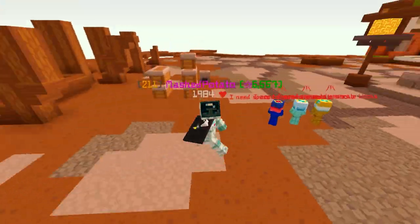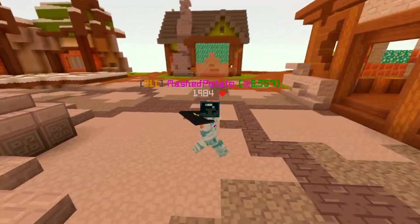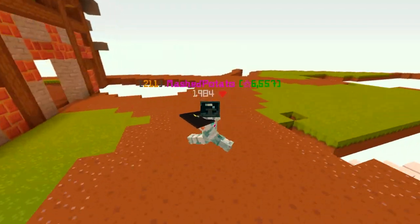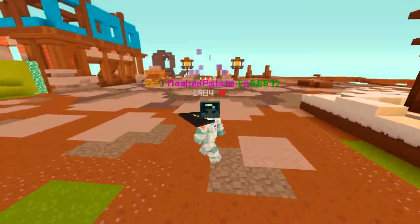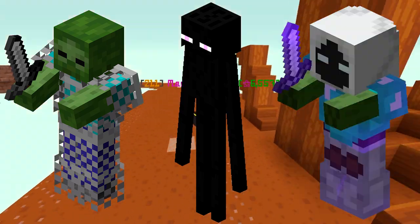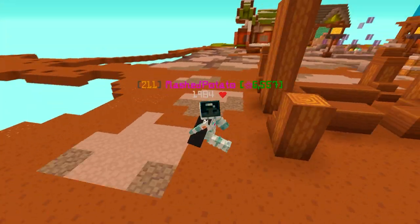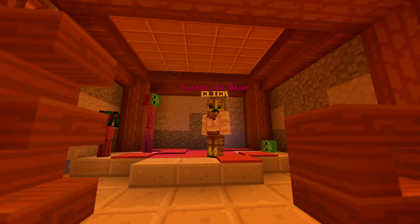First, killing mobs is a straightforward way to gain combat XP. However, not all mobs give the same amount of XP. It's best to focus on high-level mobs that have a lot of health and spawn quickly. Examples include the Crypt Ghoul, Enderman, and Revenant Horror. You can find these mobs in the Crypt, the End Island, and by talking to Maddox to start a slayer quest.